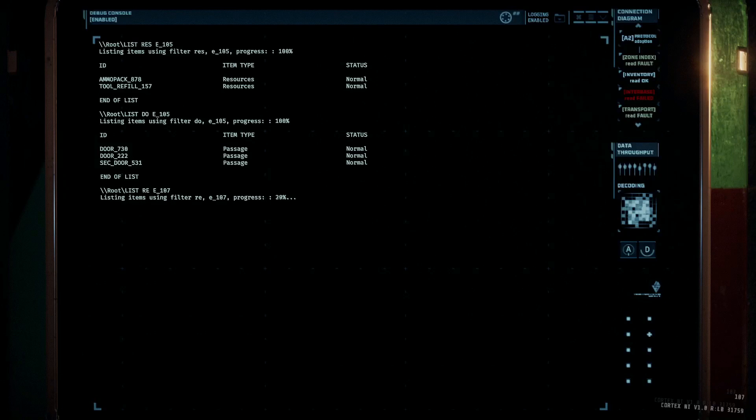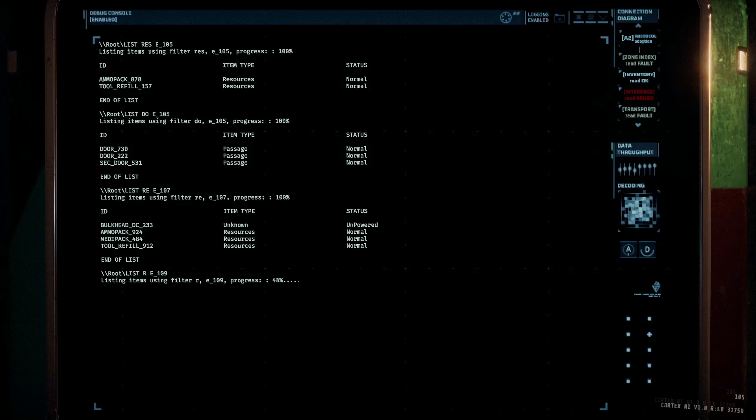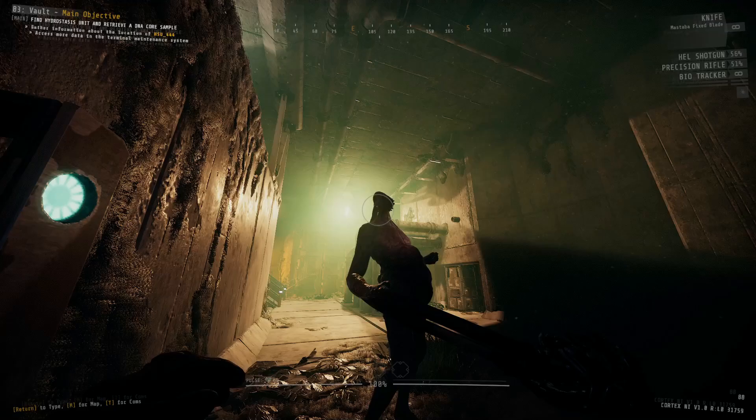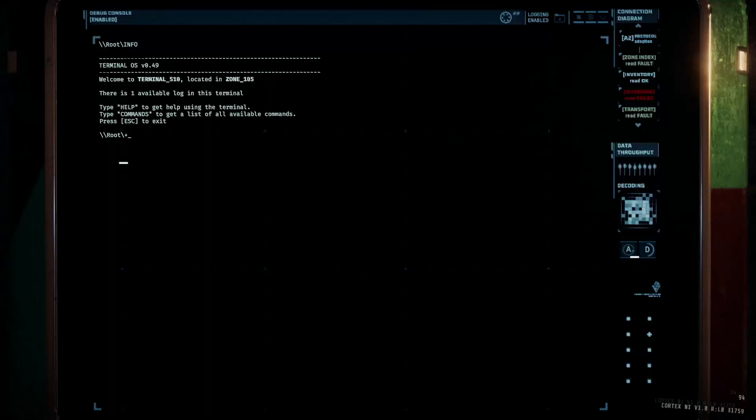Now let's say you know a key card you need is in your current zone — you can see it when you list or query it — but you can't find it. The zone is gigantic, very dark, very foggy, and you have no clue where it is. There has to be an easier way to find it, and thankfully there is. That brings us to the third command: the ping command.